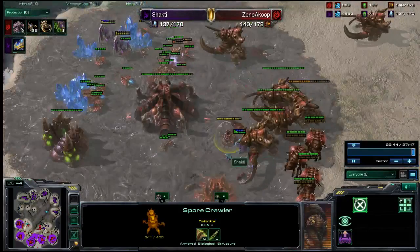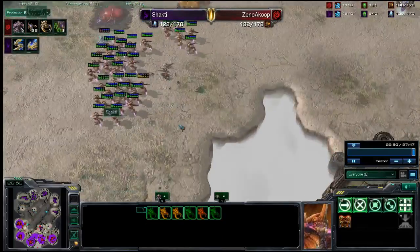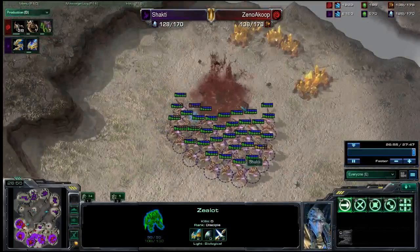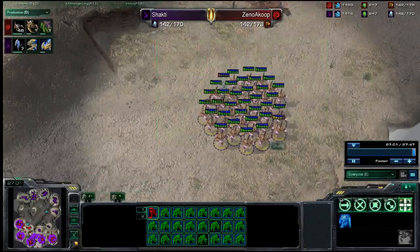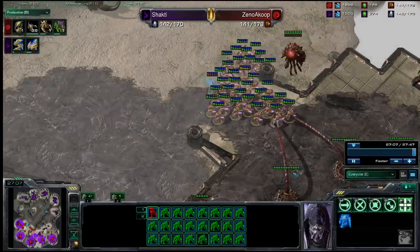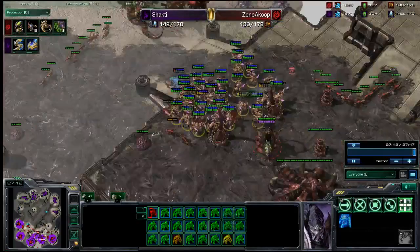This other force is moving around as well, and really this harassment force is doing pretty well - it kills a lot of drones. If he had focused that down, that one Dark Templar would have been able to do a lot more damage, and that opens up the opportunity for this enormous Zealot force to march right in and kill that base again. Shakti is definitely getting very good at some Brood War-style unit splits and multiple harassment.